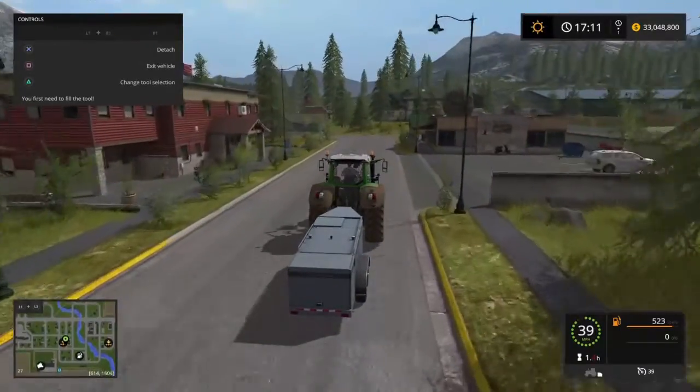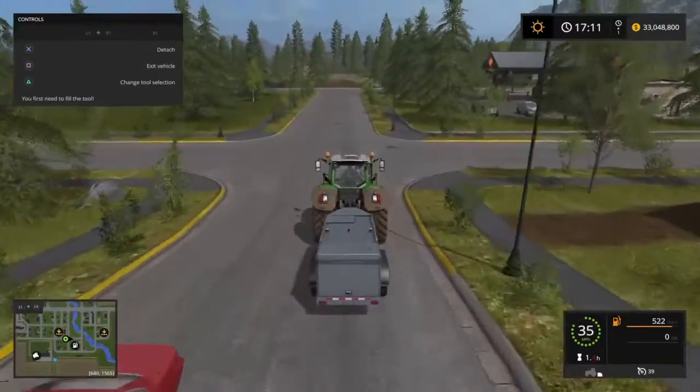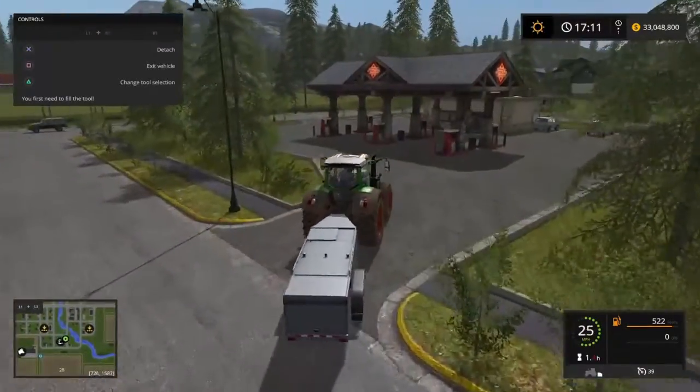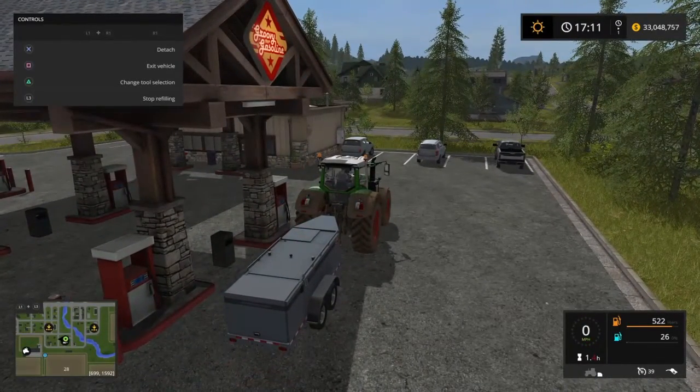That way it kind of kills two birds with one stone. Well, this tractor is one of the bigger tractors and it holds about 600 liters of diesel. With this fuel tank, it holds about 4,000 liters, so I could refill this tractor like eight times with this one fuel tank. That saves me seven trips, because I'm gonna have to take it at least once.